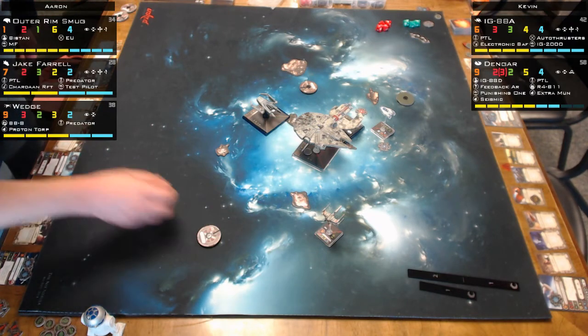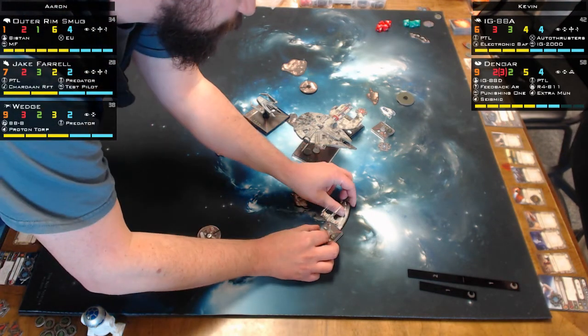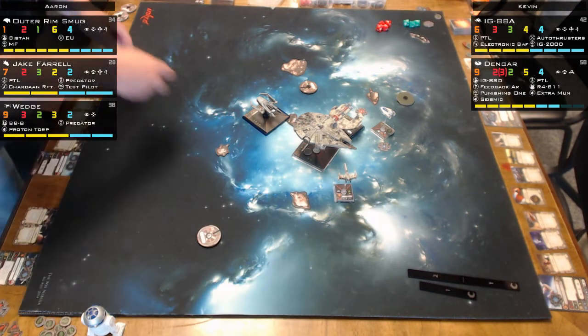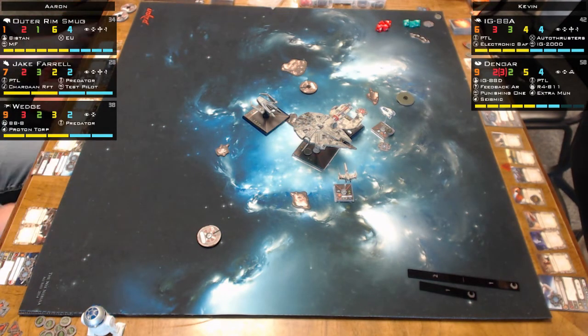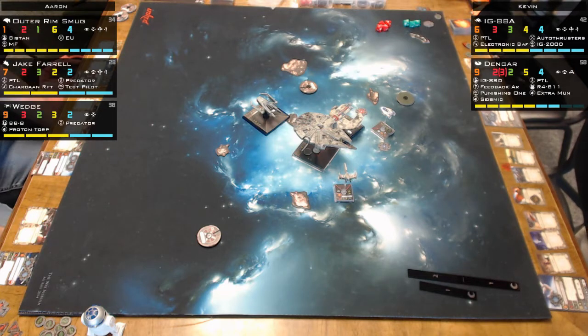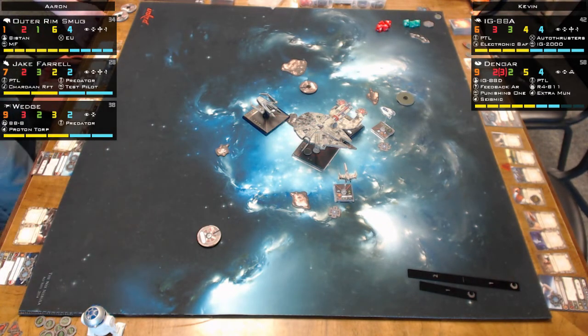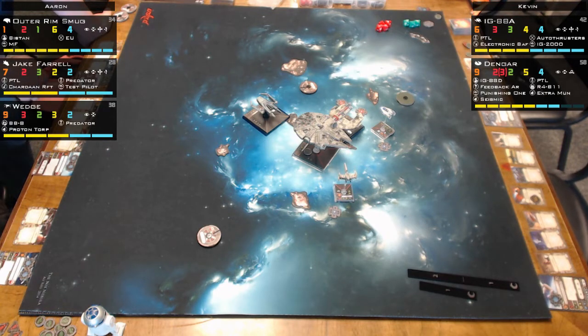Aaron lands two crits and hits on Dengar: two of Kevin's damage cards were from the asteroids. Landing on the asteroid really hurt. Dengar can't shoot back because he's on the asteroid — so no revenge attack. Aaron's blocking move with Kevin on the asteroid is the game clincher. Dengar goes down this turn — two crits from Jake seal it. Kevin picks up the ship: 'Oh hi, Dengar.' No revenge fire for Kevin.